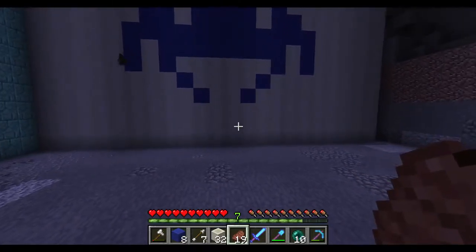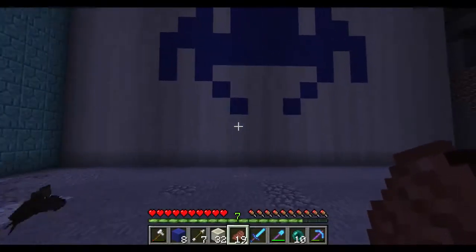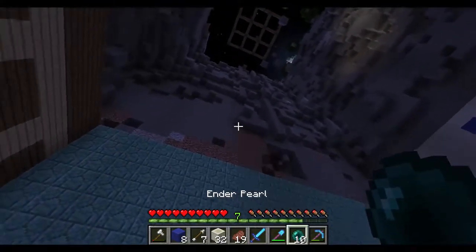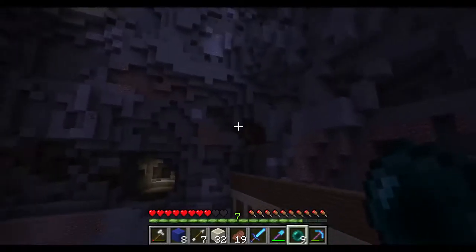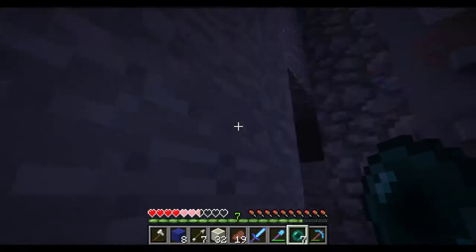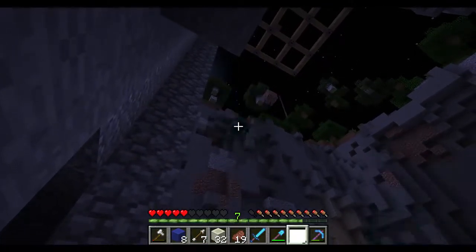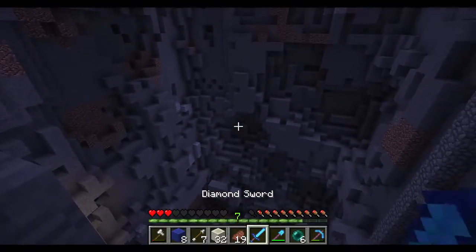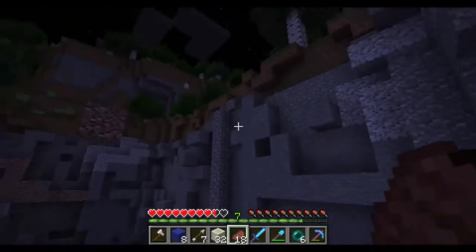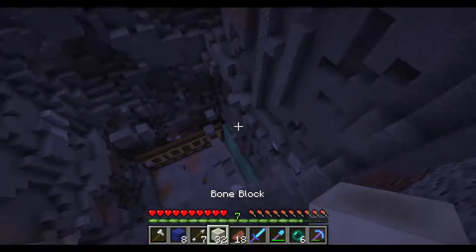Before I finish downstairs, I need to get a ton of bone meal — this is going to take a ton — and I need to put a way to get up. All I've been doing is jumping around finding spots. I might have fallen to my death at least once already. What I want is a minecart elevator along this line here, so I do want to get that installed.